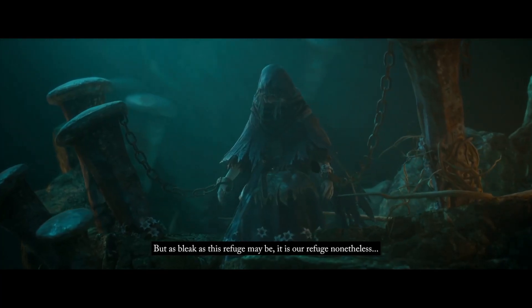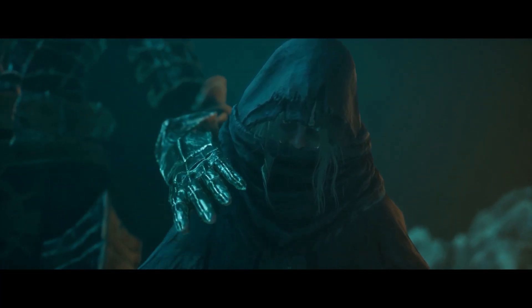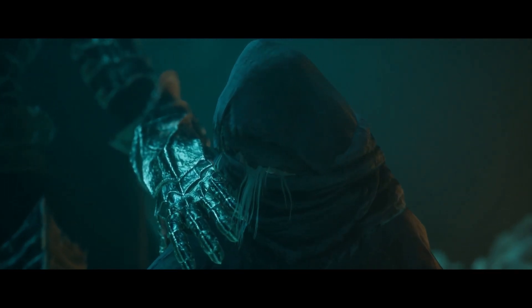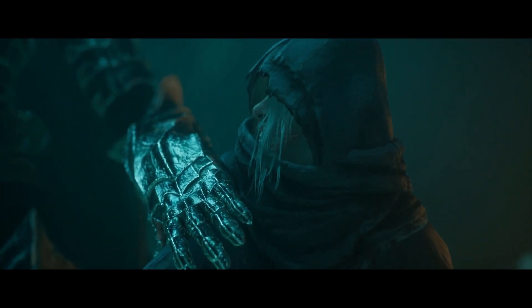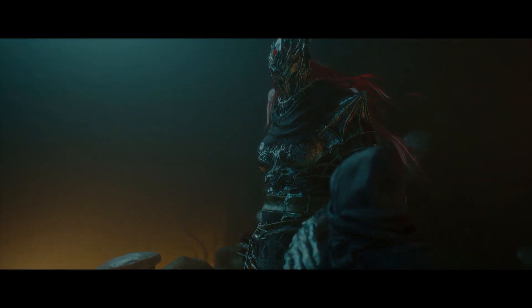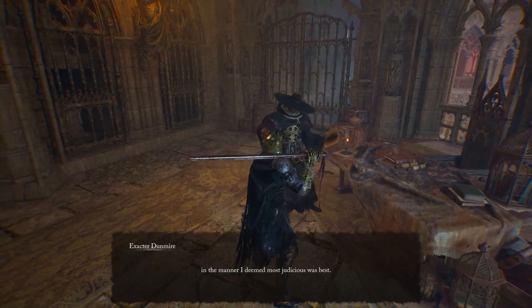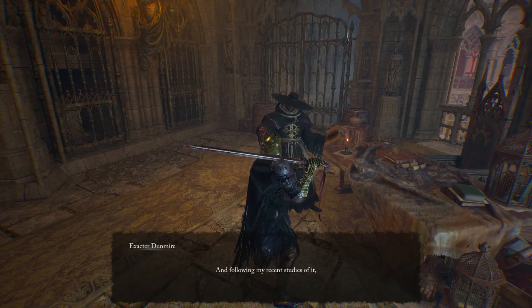Return to Dunmire and turn in all those different items. He's going to ask you to go after Dervla in the Depths — this is a boss battle with a remembrance, so I'll show you a quick part of the cutscene so you know who you're supposed to be fighting. Once you've defeated this main boss, go back to Dunmire and turn in her rosary.